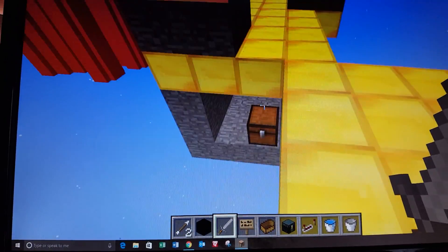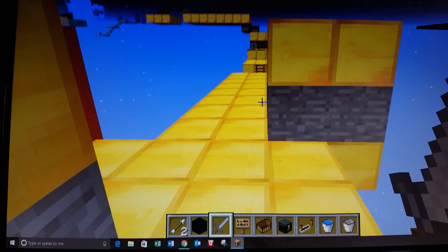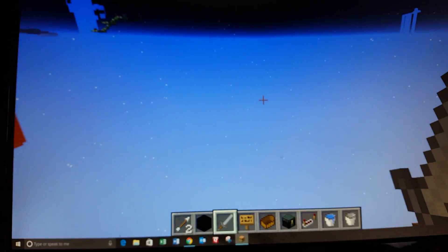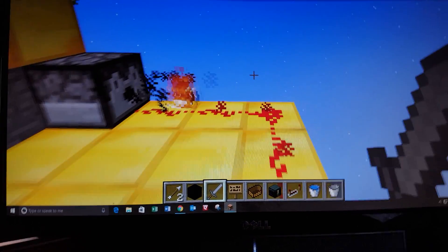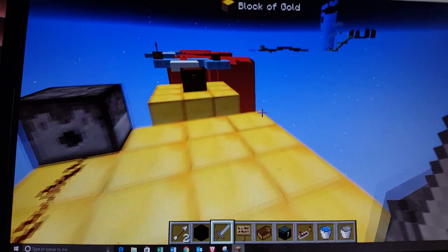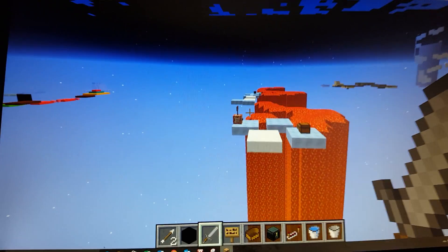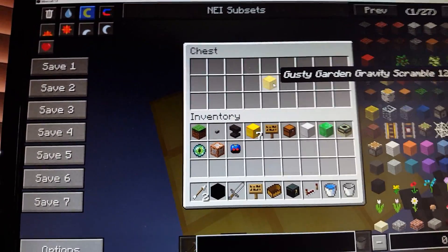Got a chest right here, secret under the block. This is Gusty Garden's Gravity Scramble if you couldn't tell. I fell — I missed the jump. Right here we've got more fire charges, and up here we have more fire charges — lots and lots of fire charges. But here's the star, and I fell. Just great. Gusty Garden's Gravity Scramble.